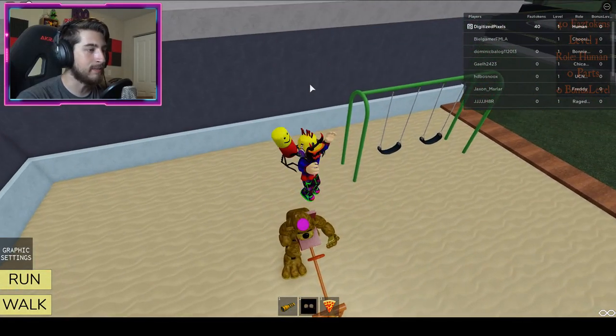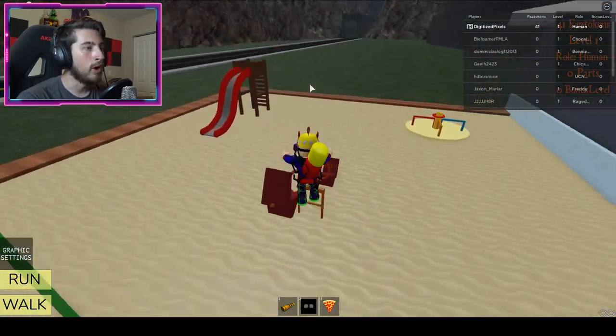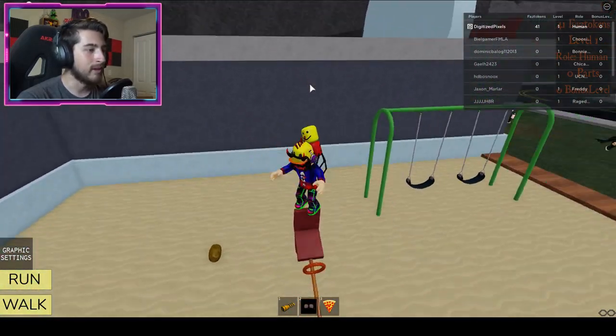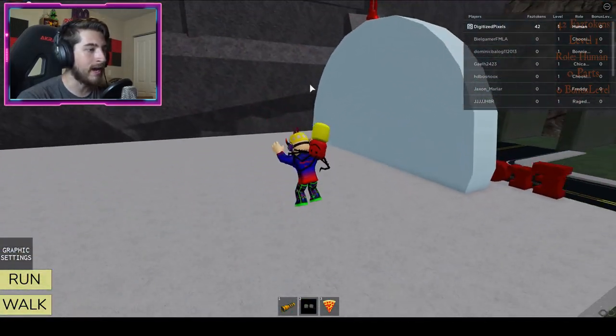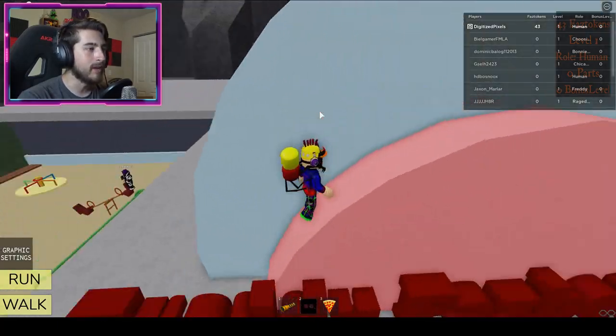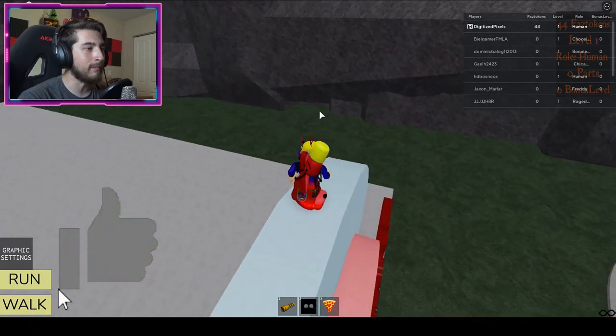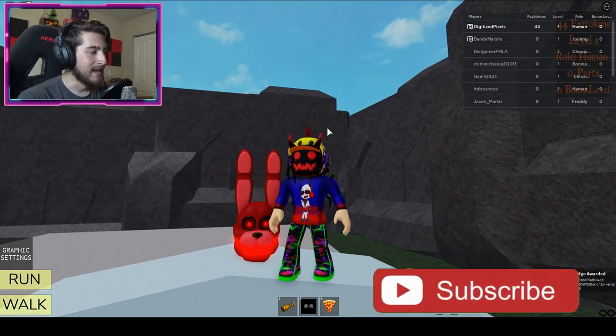Then once you do that, jump to the roof. You might mess up a couple of times, so just be patient. There we go — and then, oh no, this is bad news bears. Come on — alright, there we go! Once you're on the roof, go over here to the front and do a little twisty roundy jump.